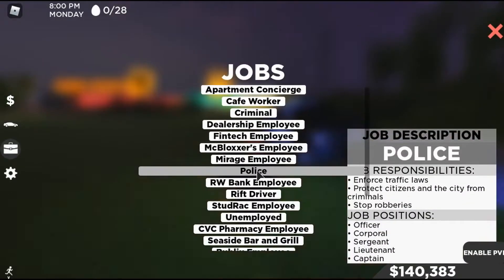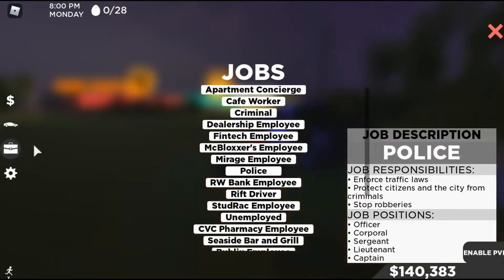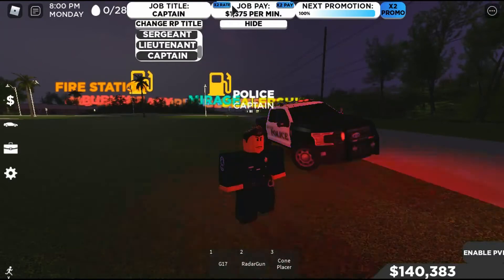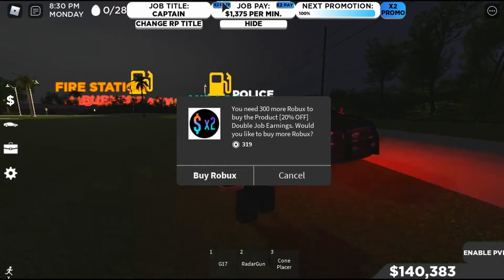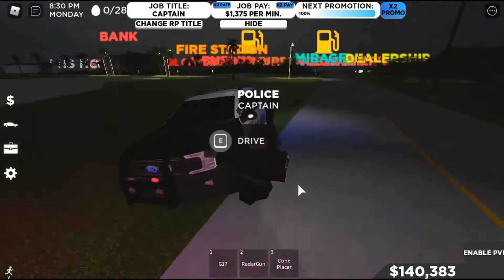You want to go to the police team right here — or the sheriff, but you need the game pass for that. Go to the police team; I'm already there. As you can see I'm at the last rank, making 1375 per minute. You can buy the game pass for x2 promotion to get promoted faster. The x2 pay is every 30 seconds, and the x2 rate doubles your income — I don't have either of those so I'm going off the basics.